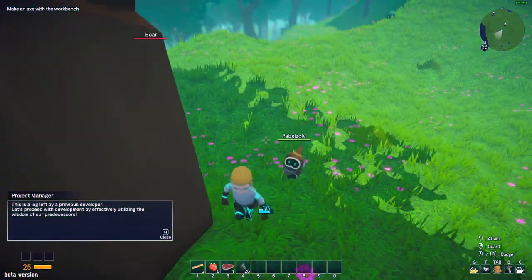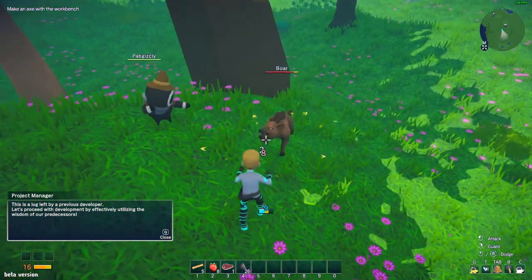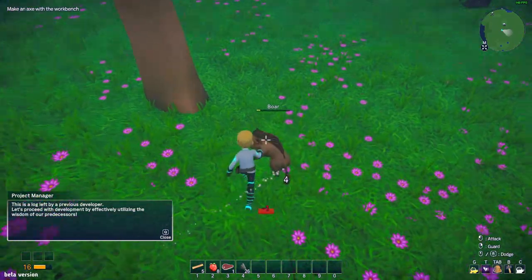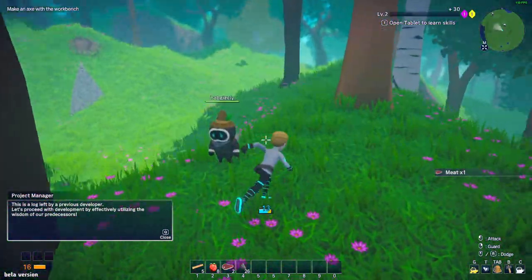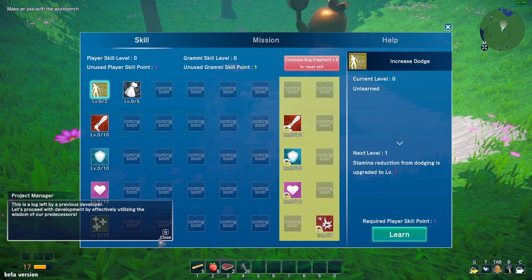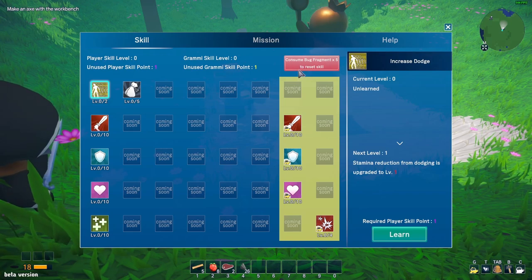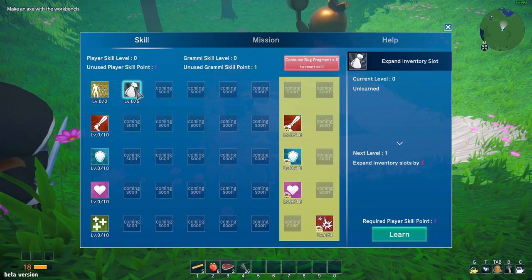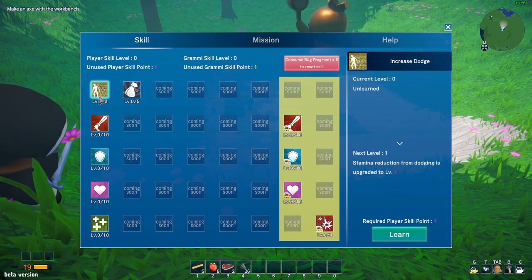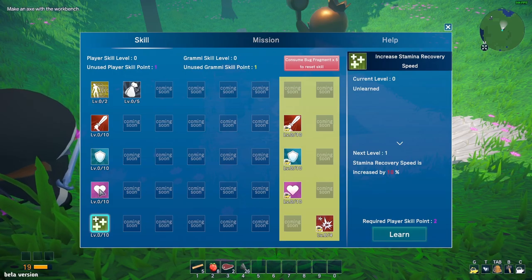Let's attack him. 'Open the tablet to learn skills' - I don't like this project manager, go away. Black fragment - reset skill. Stamina reduction from dodging - yeah this one is nice.